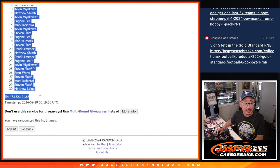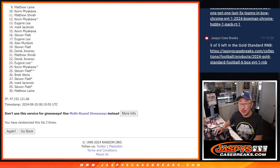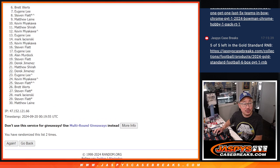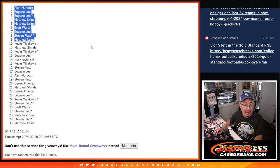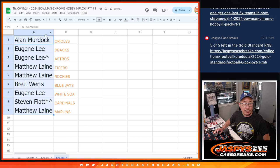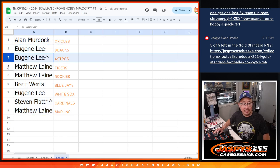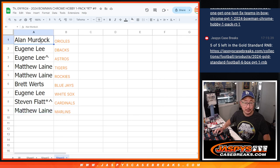So from 10 through 30, it's sad times, but I appreciate you trying. We've got plenty of these cases, so if you just want to get some teams straight up and chase after that Otani Super Fractor that we're giving away, give that a shot. Top nine, happy times — you're in the next break, you've got a chance at the Otani Super. Matthew is in, so it's Stephen Flatt, Eugene, Brett, Matthew, Matthew, Eugene, Eugene, and Alan Murdoch. There's the top nine after snake eyes. Alan, you've got the O's. Eugene with the D-backs and the Astros. Matthew with the Tigers and Rockies. Brett with the Blue Jays. Eugene with the White Sox. Stephen with the Cardinals. And Matthew with the Fish. Ladies and gentlemen, I'll see you in the next video for the break. jazbeescasebreaks.com. Bye-bye.